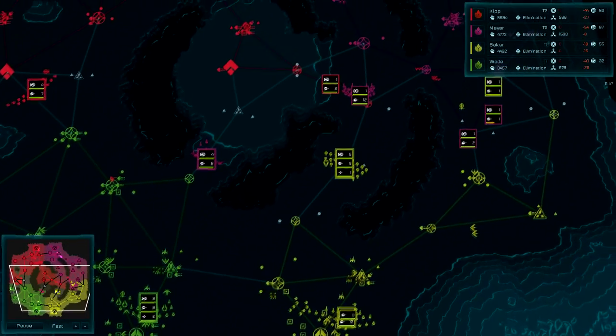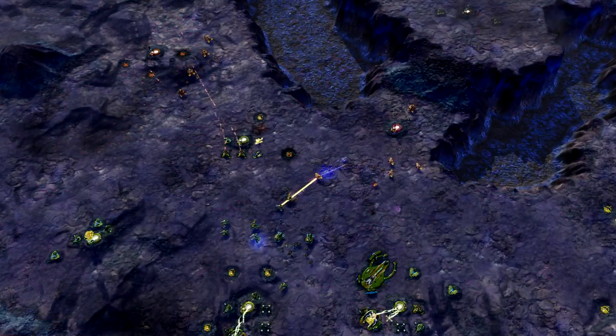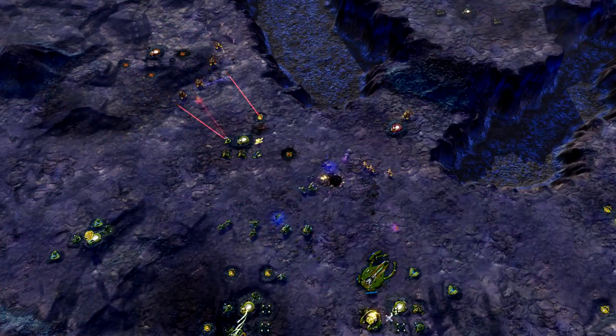Multiple pathways across Ross 128 provide players with many options for attack paths. However, narrowed choke points will still allow players to lock down sections of the map.